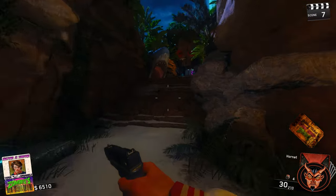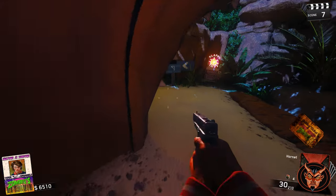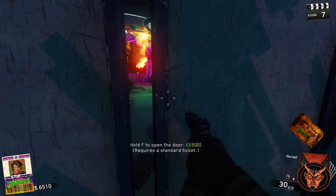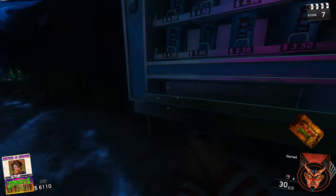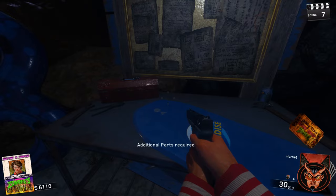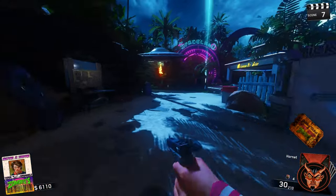So I guess I have to go this way? That door didn't open. That's interesting. What's up here? Alright, electric cherry. I think that's electric cherry. Okay, apparently there's a buildable other than pack-a-punch.